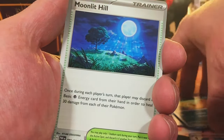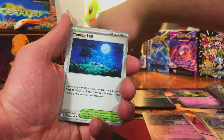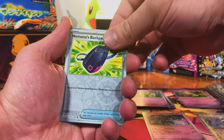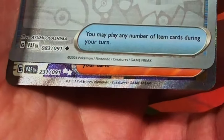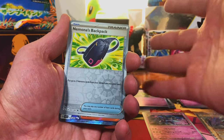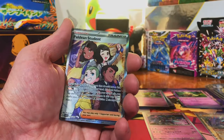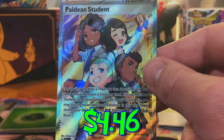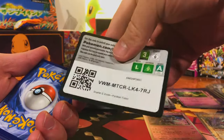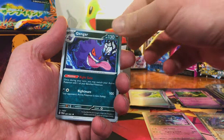So far I really like it but the pull rate is pretty tough. We got a Natu and an Arven's Backpack — that's an Ultra Rare, that's a Full Art, and it's a Trainer. There were only like five of them I think — Paldean Student Full Art. It is a hit, an Ultra Rare Full Art. Nice. And I like that Gengar.